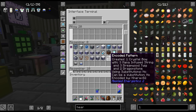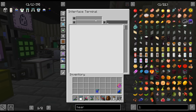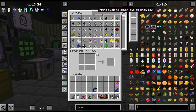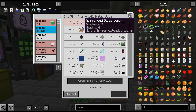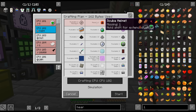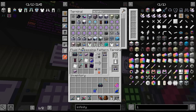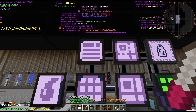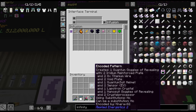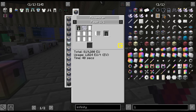Did I ever mention I crafted up that crystal bow from Botania and it didn't do anything on the Gaia Garden? I don't remember if I mentioned that. Quantum suit — oh my God. We'll be back.